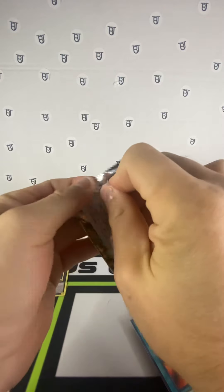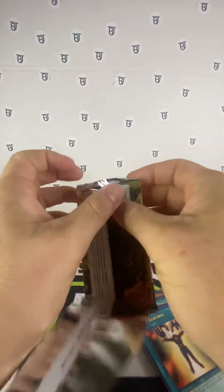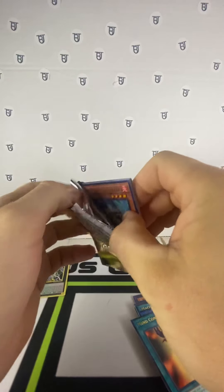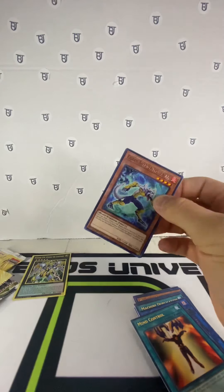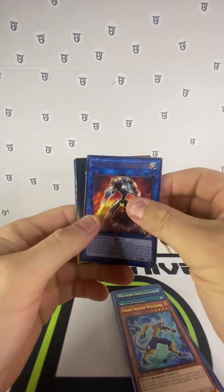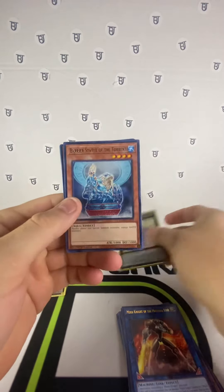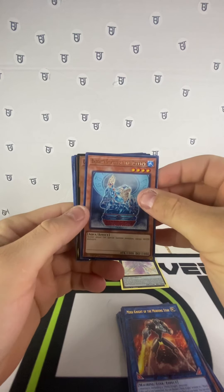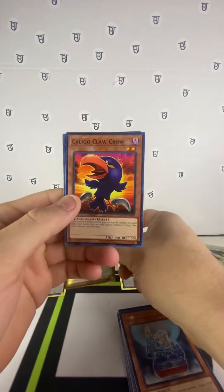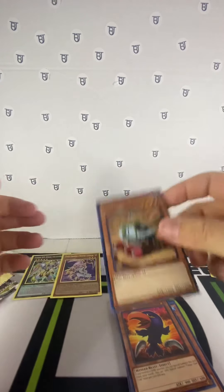And our last pack — I did not get one of our chase cards, but: Coach Soldier Wolf Park, Mark Nine of the Morning Star, Beatrice Lady of the Eternal, Bear Statue of the Torrent, Ghost Reaper and Winter Cherries, Caligrapher Claw Crow, and Planet Pathfinder. Thank you for watching.